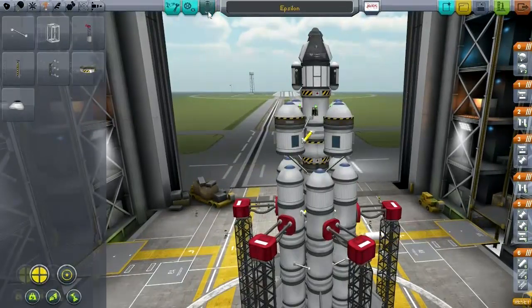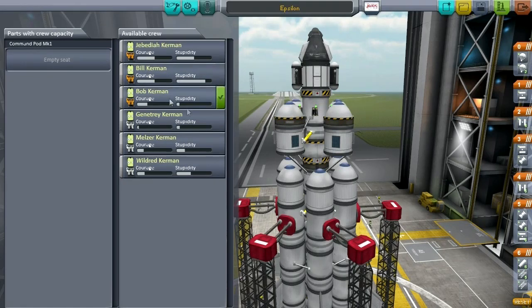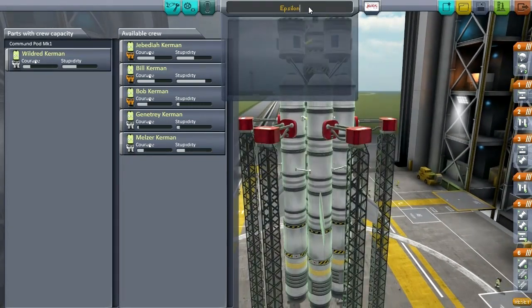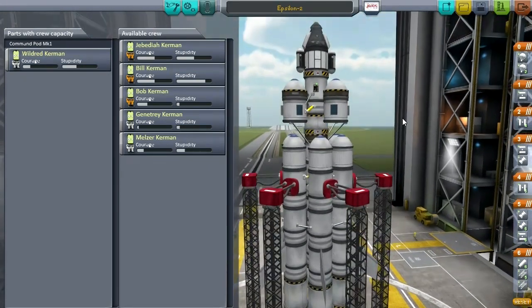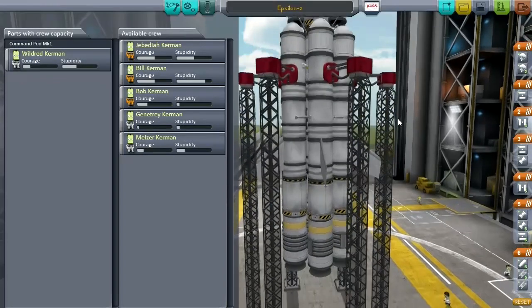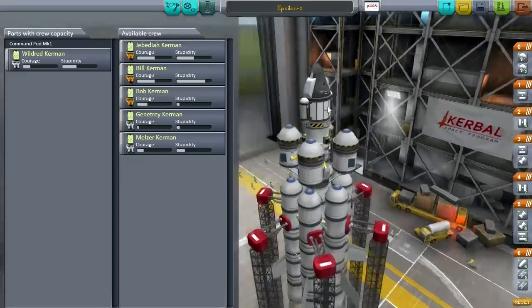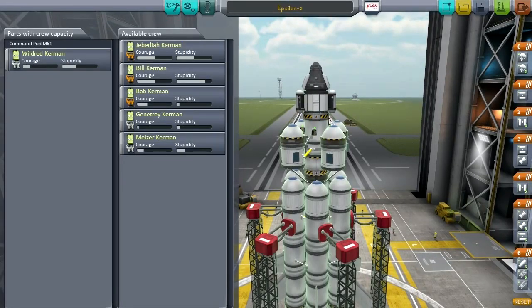So, who do we send? Not Jebediah. We need to send one of the other new three. Wildred - yes, Wildred Kerman will be fine. We're going to take this Epsilon 2, and I'm going to save it while looking at the career manifest, because otherwise Jebediah will sneak back in there. We're going to go to Minmus and there we will be able to do science, so that we can unlock more technologies and in the future rescue Merman Kerman from the moon. See you on the launch pad.